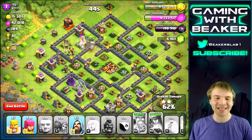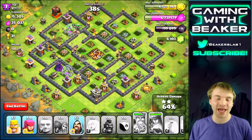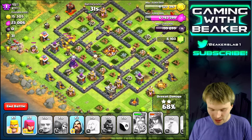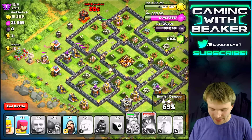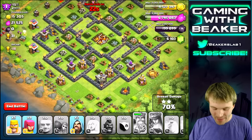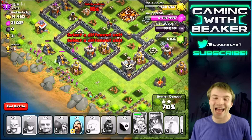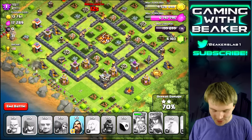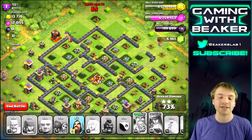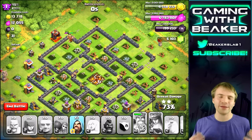We definitely lost the hog riders, but pretty good attack on this base. We got all the loot which was sick loot, and we might even three-star — actually, we're gonna run out of time. The Archer Queen's dying right now but hey, this was a sick attack. I had a lot of fun. There was a lot of confusion for a little while, but dude, a lot of fun. Looks like we basically got all the loot. I'm gonna save a few wizards that I have left — didn't even have to use all my troops.